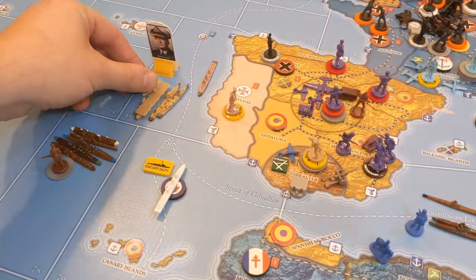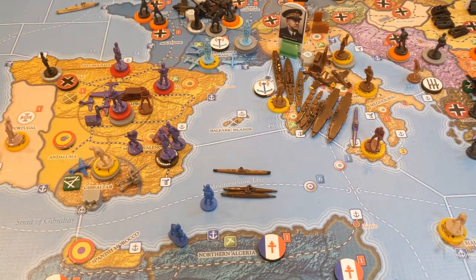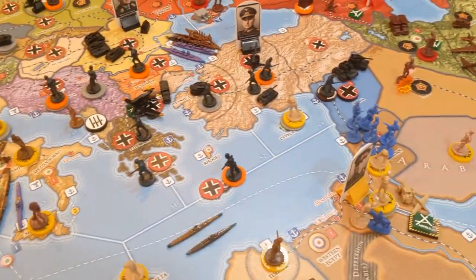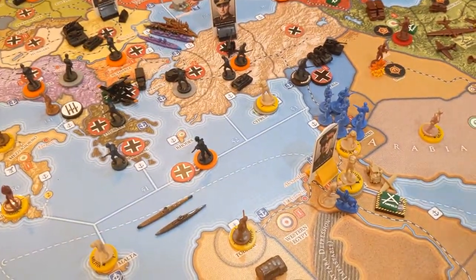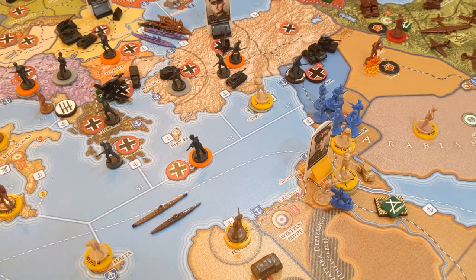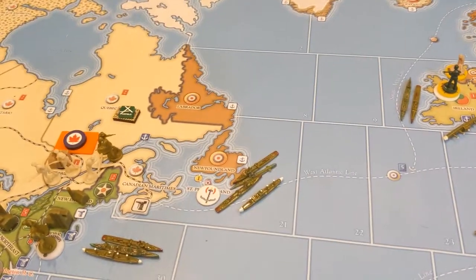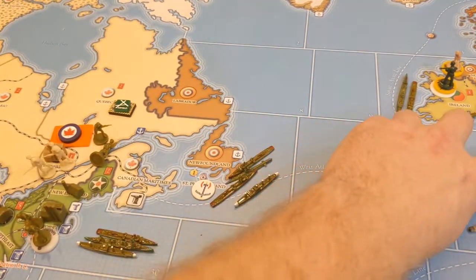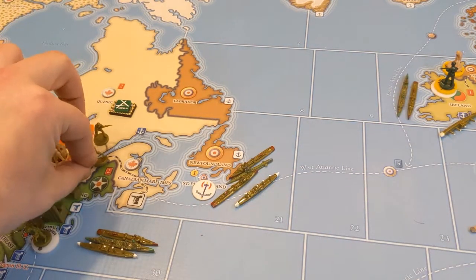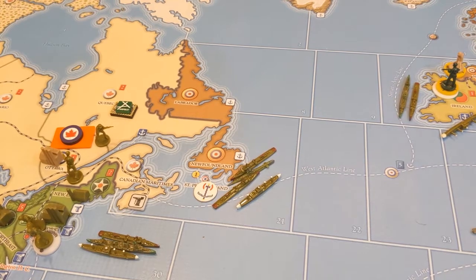We're going to do some movements — this aircraft is going to land here in Cairo. Actually, this one is not going to land in Cairo — it's going to stay up here on this carrier. This Canadian aircraft is going to fly across and land in British Midlands; it's got the range. And these three infantry are going to be railed across Canada to the other side.